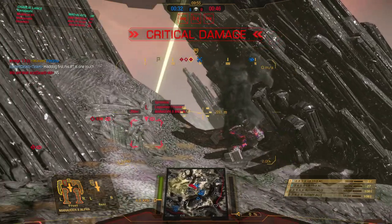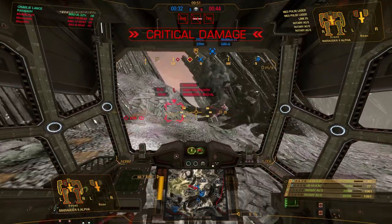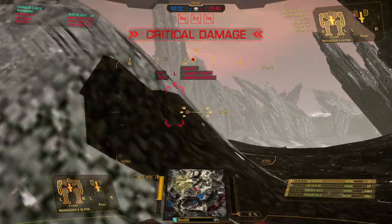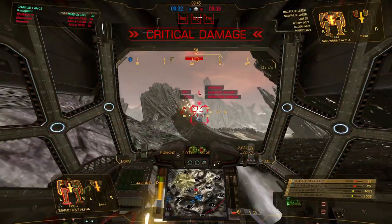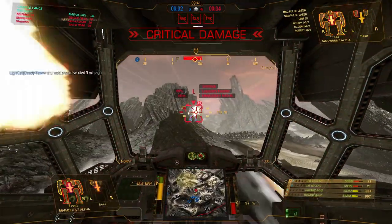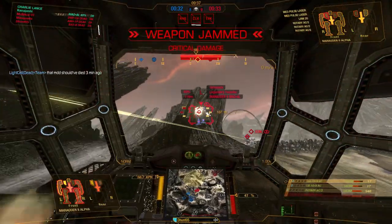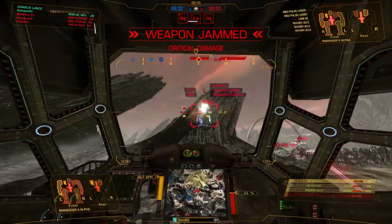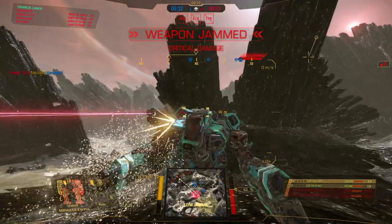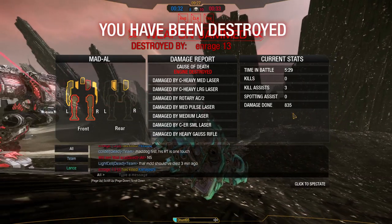Are they going to come through this gap? No, they're going away from the gap. We're going to push through the gap here. He's pushing this way — he's looking this way. It's rotaries versus rotaries; he's going to get me because my CT is open. The only thing I can do is just do damage, but he's shut down. Can I get his kill? No, I get taken out beforehand.